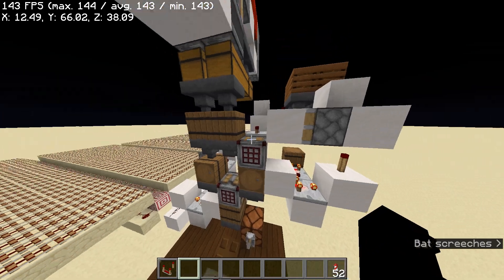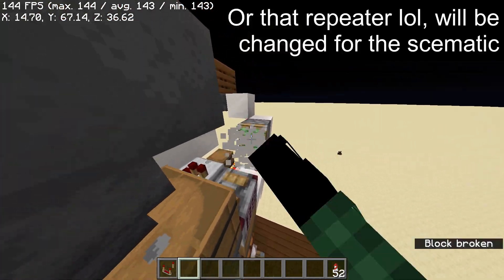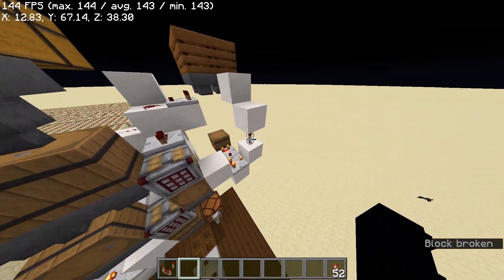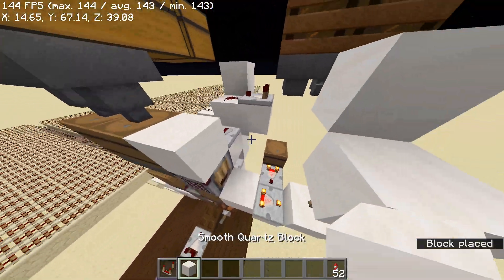The auto goes into the autocrafter. I also just realized we do not need those two anymore — we actually can have a full block there.